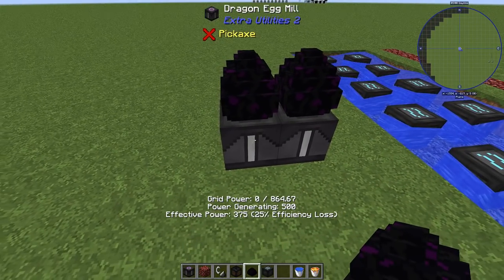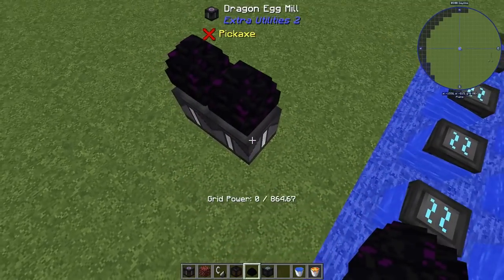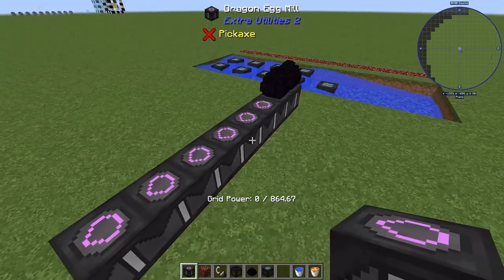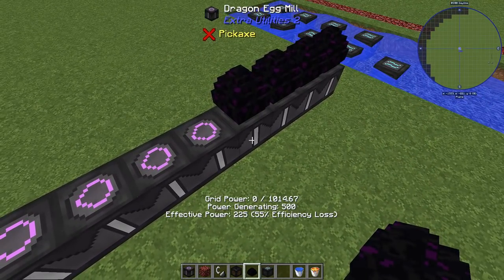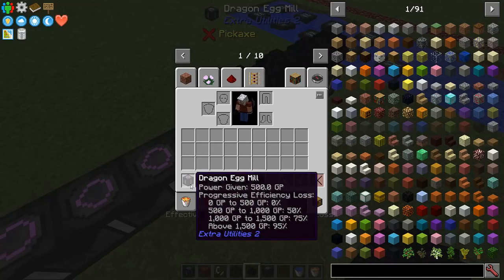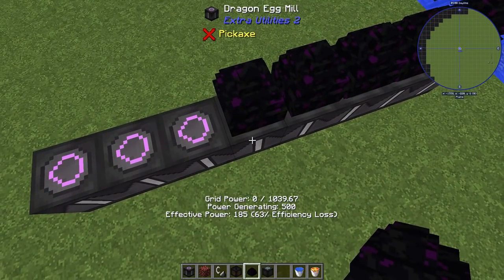And that is how progressive losses on efficiency work for grid power. You could add more and more dragon mills, but you can see it here — let's throw a bunch down. As I continue to do this: there's 864, got a little bit on that one, there's 989, there's 1014. Now I'm in the band above 1500, where they're each only worth 5% of the original value — each one's only worth 25. So I should get 1039 — yep, just like that.